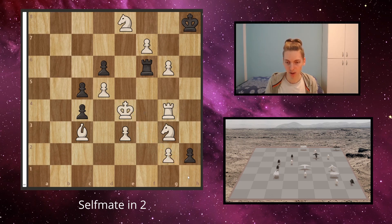Secondly, if he chooses a knight, then the knight will only have two moves: knight f2 and knight g3. Both of them are checks, so we just have to ensure that they're actually checkmates.